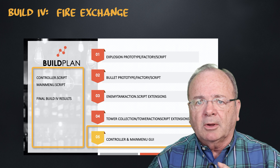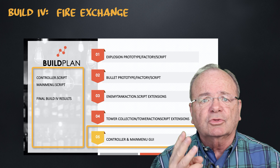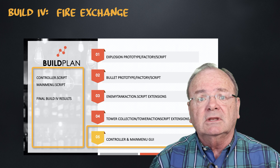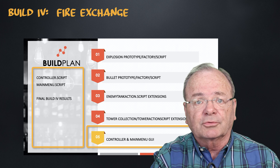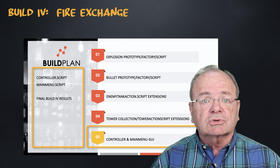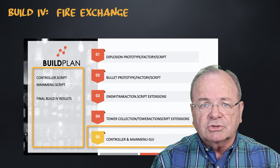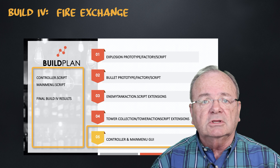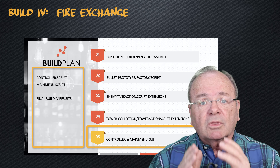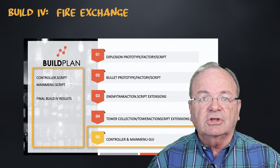Let's go ahead and start our wrap up here of tutorial number four with segment five, in which we're going to do three things. I've got two scripts to walk through — we've extended what we did in build three into build four. That would be our controller script as well as the main menu GUI script. We'll do our diff now comparison to compare version three to four, then do a deep dive in the code editor. And lastly, we'll look at the major lessons and design mechanics emphasized in this particular video.